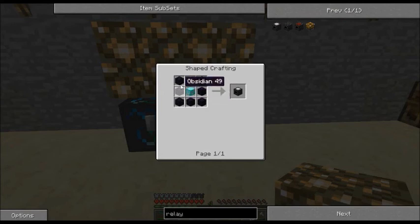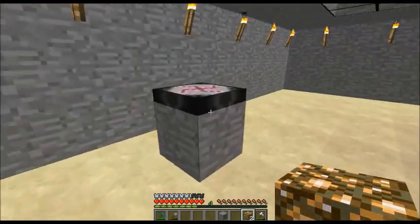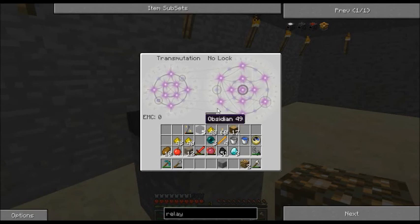Anti-matter relay is another block of obsidian — six, seven blocks of obsidian, glowstone, and diamond. I don't think I have that much obsidian. Yeah, I need seven.